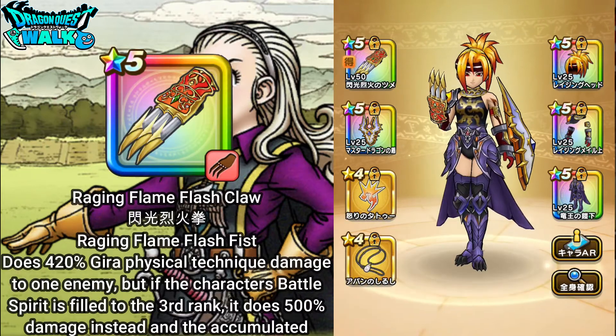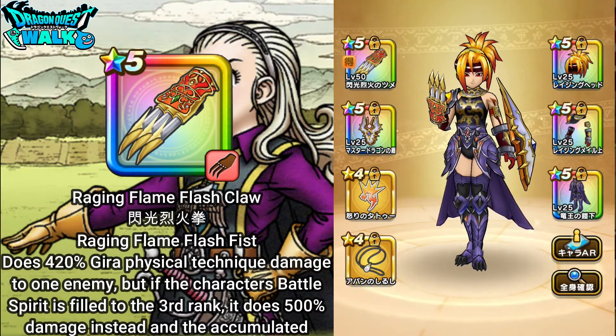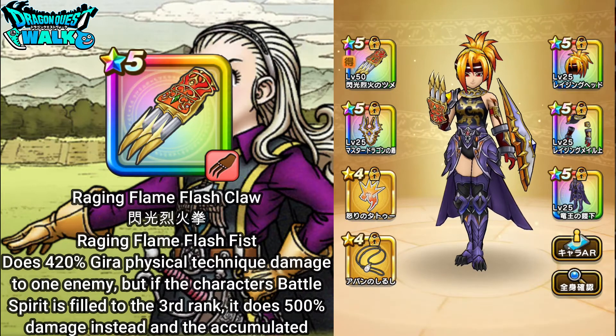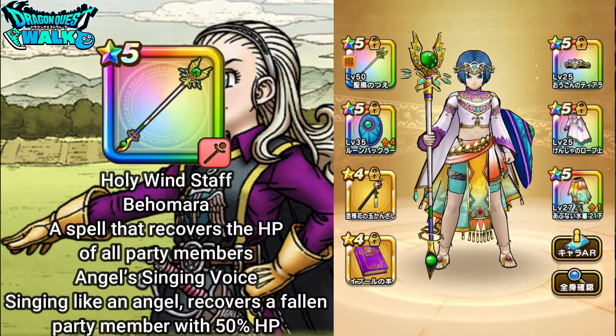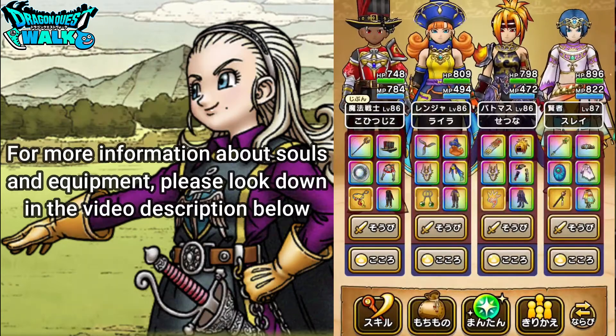Then here again, I'm going to have the Raging Flame Flash Claw, so that should be pretty good. I want to see how much damage this can actually do. My Ranger is also going to be equipped with the Holy Wind Staff, so it should provide some pretty good healing. If you want to know more about the Souls and equipment of this party, you can look down in the video description below.